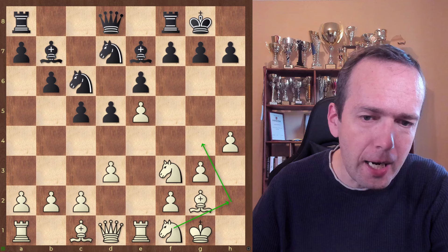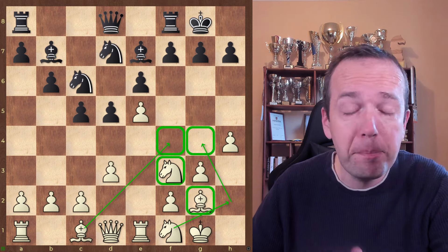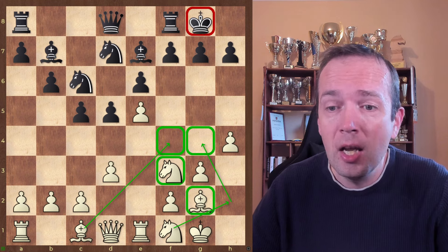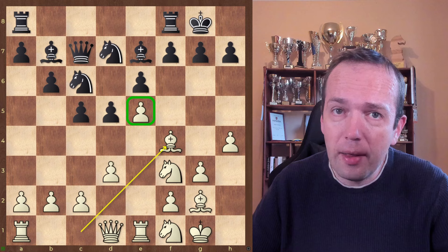Your bishop on e4, and you can see you have so many pieces on the kingside while this king doesn't have a lot of great defenders. And after Qc7, now you protect the pawn on e5 with Be4.